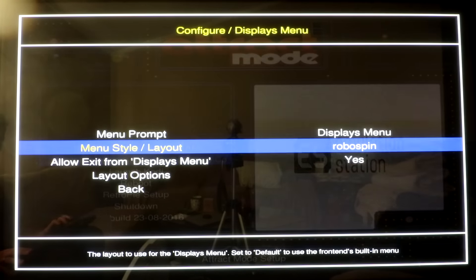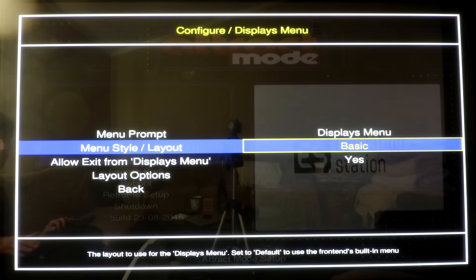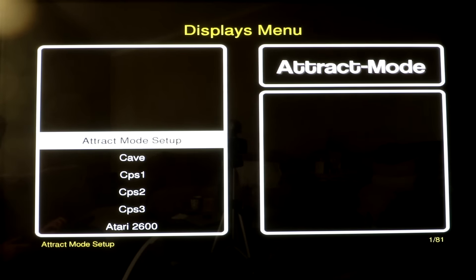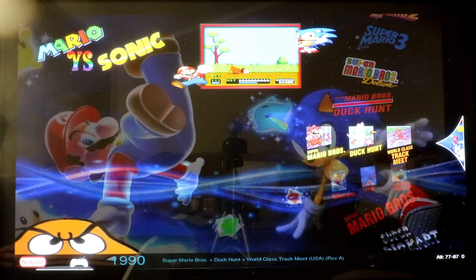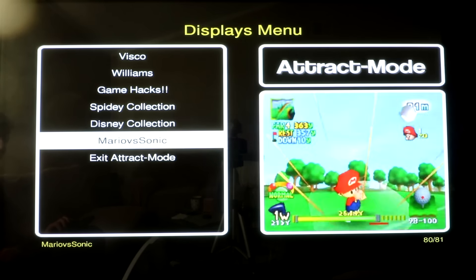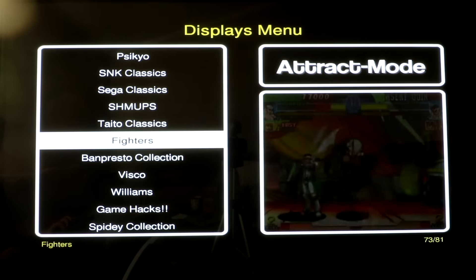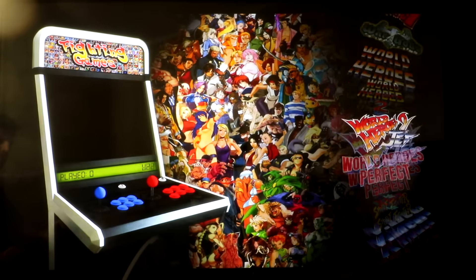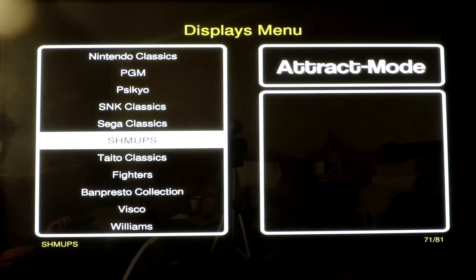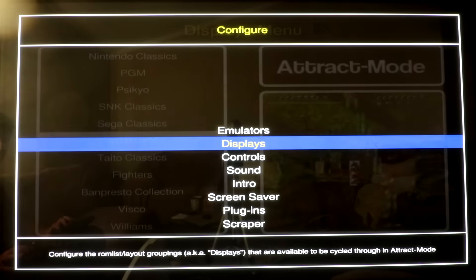Once you fix everything we've talked about and we get that run command working, I don't see any issues with this setup at all. I want to reiterate on all my videos: if you just want a basic setup that works, just download the RetroPie image, update the RetroPie, maybe fix the Famicom, the Virtual Boy, and the MSX if that's what you want, and just run it like that. Everything should be working great. If you're getting lost or your things are crashing, either be patient and figure things out as you go, or don't upgrade attract mode yet.